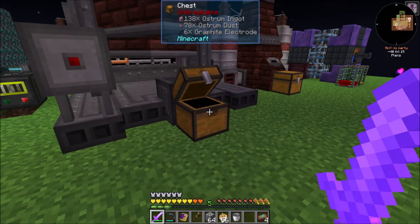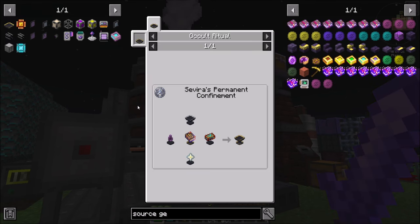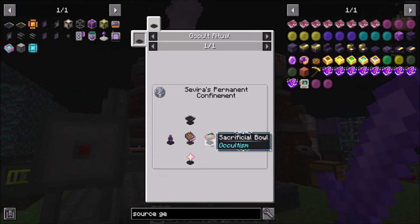That said, the plan for today is to upgrade the occultism storage to tier 3 and then we're going to work our way towards getting some more Applied Energistics infrastructure in place.